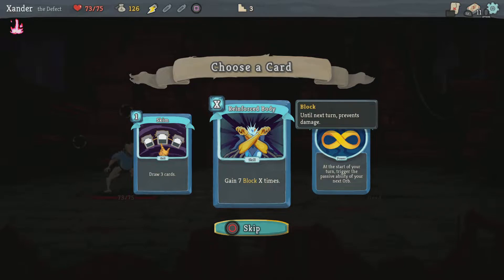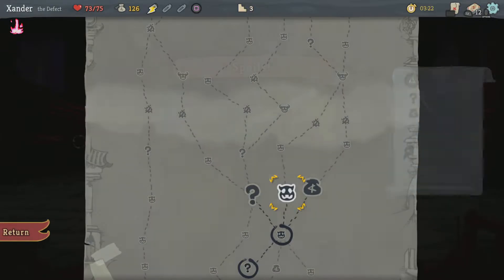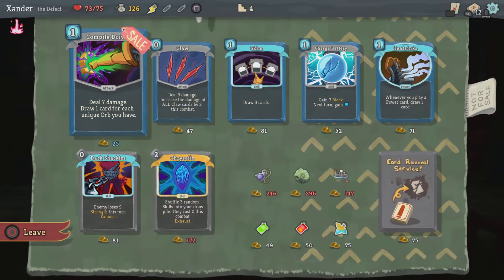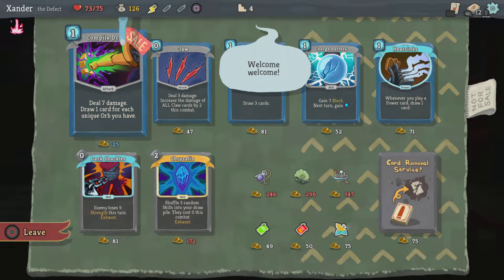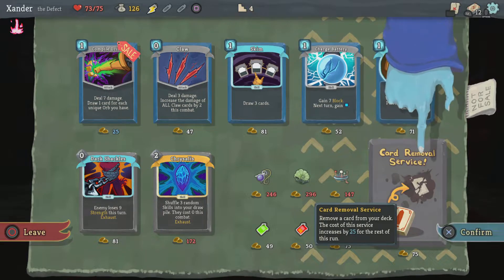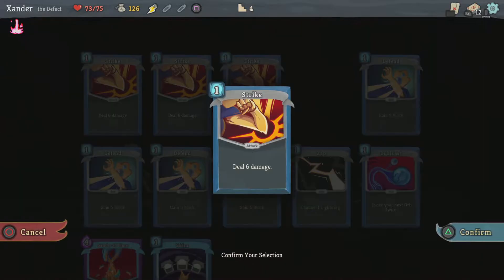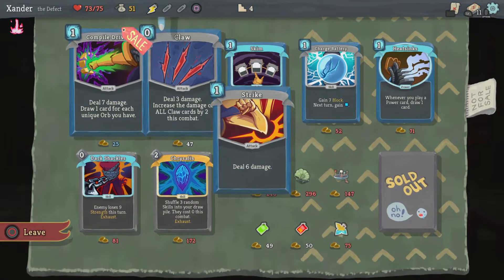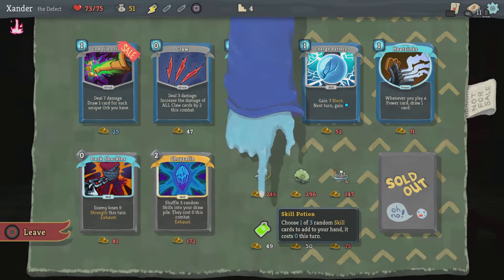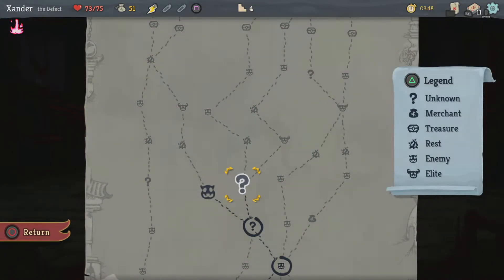Reinforce body — let's draw 3 cards. Let's go to the unknown. Oh, a shopkeeper! No rares. I'm gonna remove a card — I'm going to remove a Strike. Skill potion or attack potion. I'm gonna continue on.